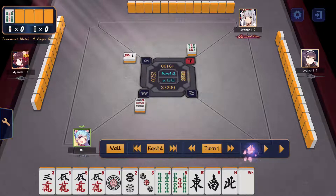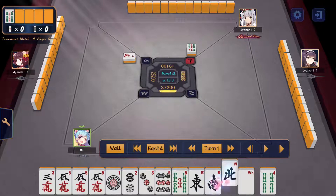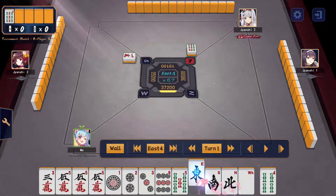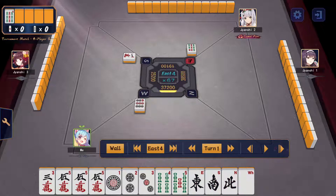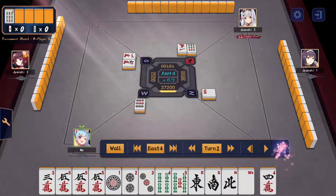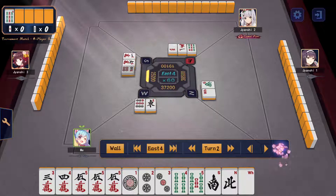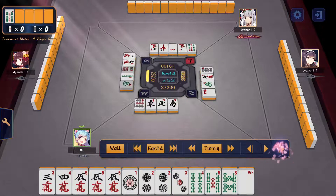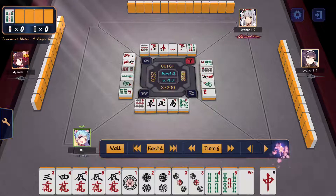Here I decide to discard the 9-pin first. I'm a player who values wind tiles quite a lot, and the 9-pin — if I draw anything near it, it'll only make me into a hand with a very weird shape. I'd rather draw any of the wind tiles over anything near the 9-pin. I do get punished slightly, as you'll see. I cut east because I'm not the dealer, keeping the 2-pin.